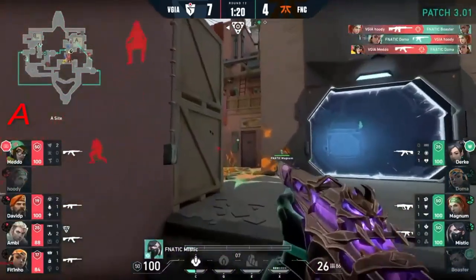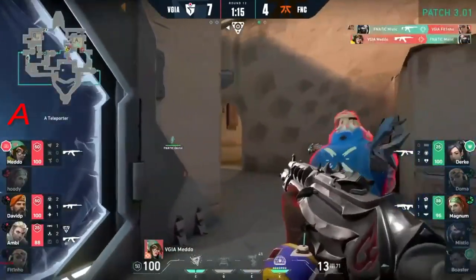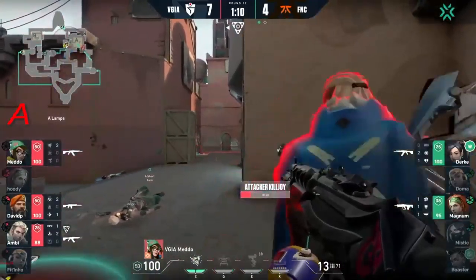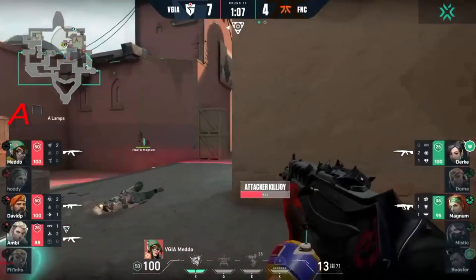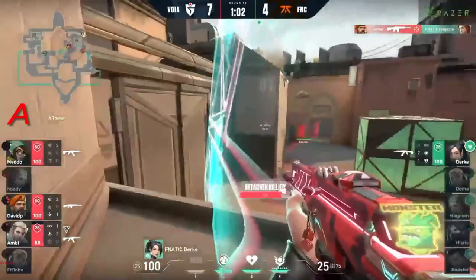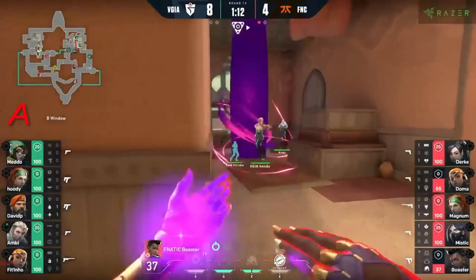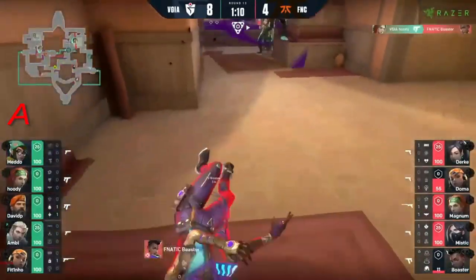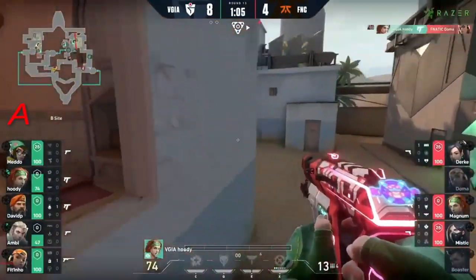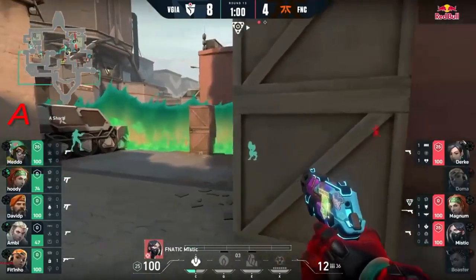Any aggression that Fnatic has attempted just hasn't worked out. That's a free one at least for the patience of Mystic, but unfortunately he was hoping for a little bit more. Finally the lockdown is going to be used - something that it just doesn't seem like Meadow has really needed. He's been on the lurk in most cases. While he makes sure there's nobody within this site, Magnum's flank is cut off as well. The aggression comes right into Boaster's face. Doma is done as well. Hoodie with a double opener for the round - Fnatic's choice has been decided, they're now going to A.